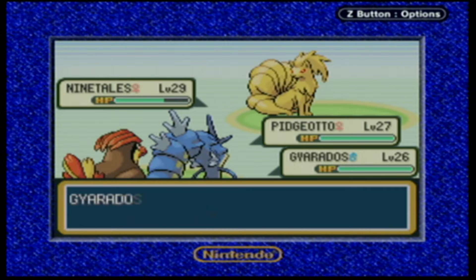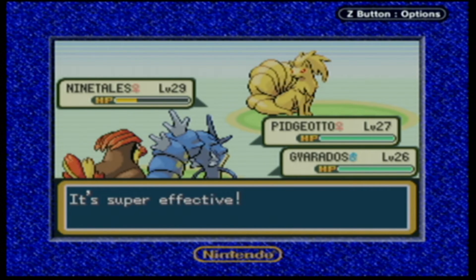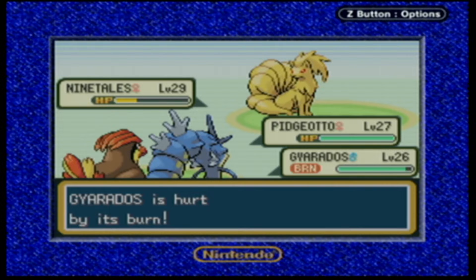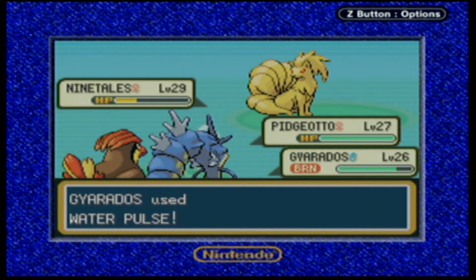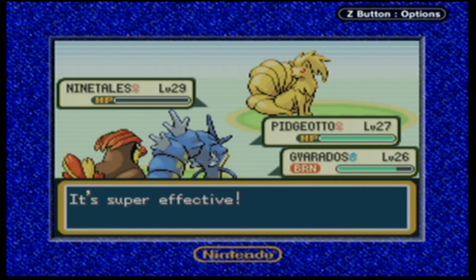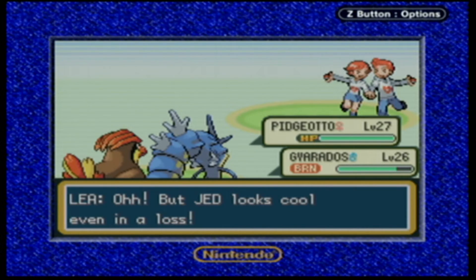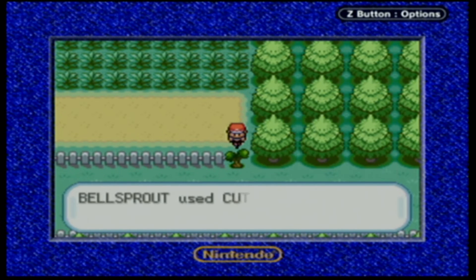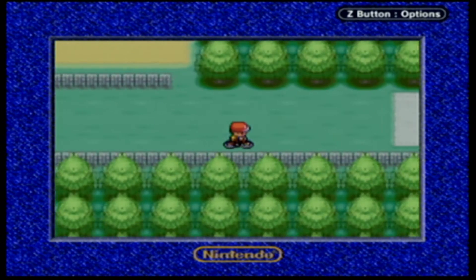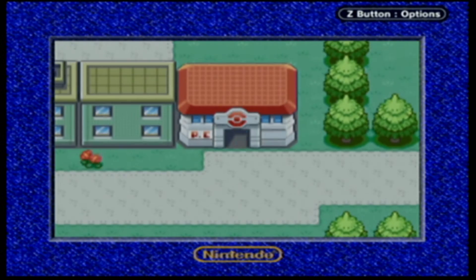Pidgeotto was kind of slacking before - I was scared about how the gym was gonna go, but now I'm not. Gyarados is level 26 now. Water Pulse hits but Gyarados gets burned by Ember, which cuts attack. We take down Ninetales no problem, and both Pidgeotto and Gyarados level up - nice. We get 1,624 Poké Dollars. Let's fly to the Pokemon Center before we go into Erika's gym, since we're in a much better spot now that Pidgeotto knows Wing Attack - doing it with just Fly would take quite a while.